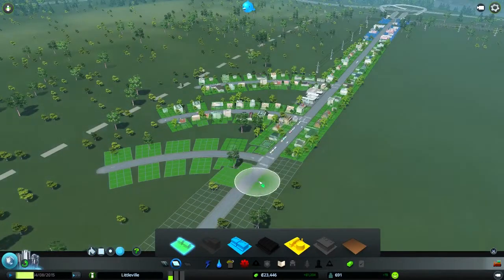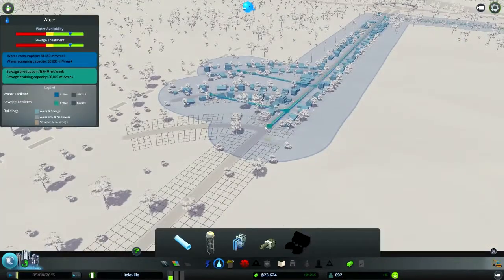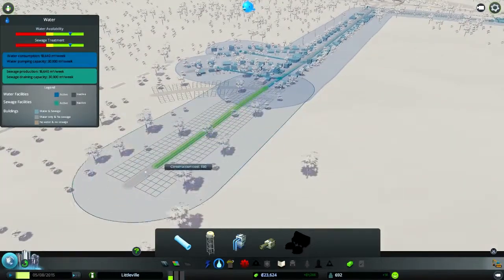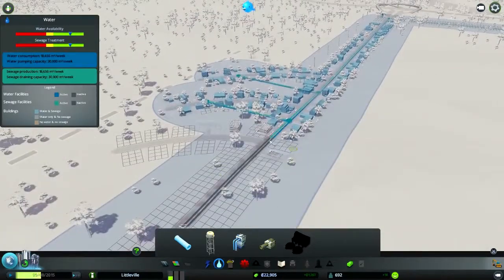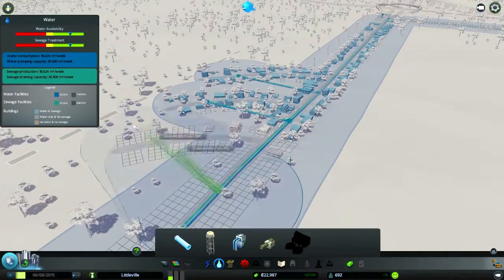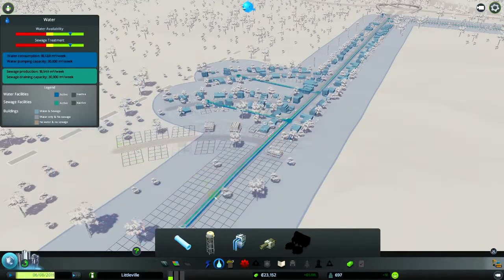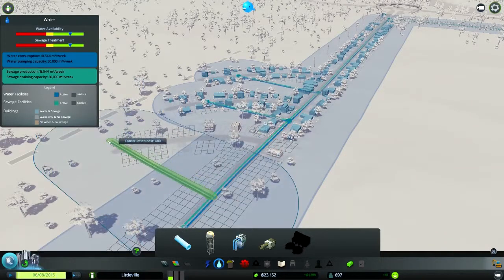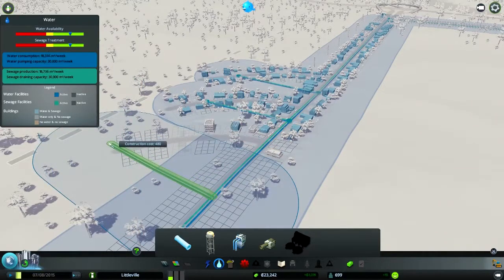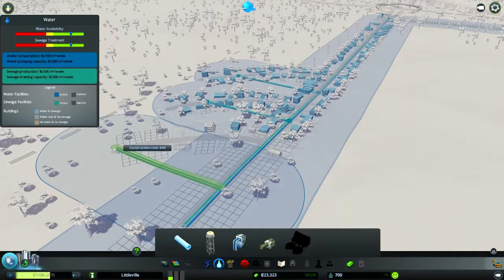Another thing I've noticed: when I'm building houses and highlighting the place where I want the houses, you don't actually see your money go down. So that's making me think you don't actually lose money for building houses in the town — which is a really clever idea. It means I don't waste all my money building a lot of houses.